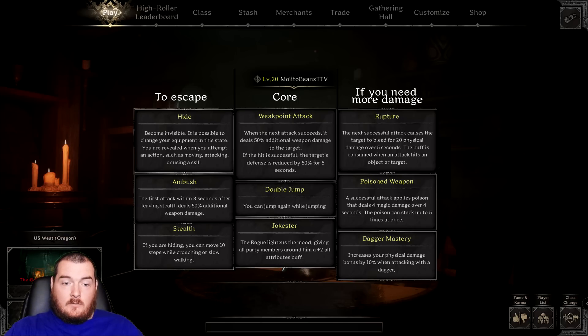You don't really need damage perks to kill the troll if you're bringing a good weapon. Take whatever you need to get out of the dungeon. We're using poison weapon and double jump. If you're using hide, use stealth so you can take a few steps, and maybe ambush so you get extra damage whenever you come out of stealth.